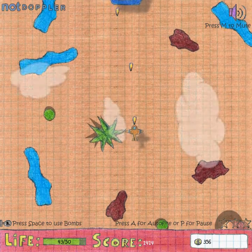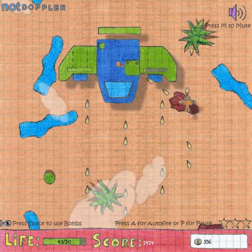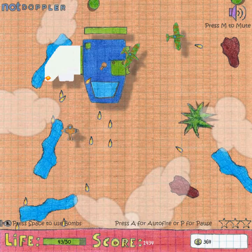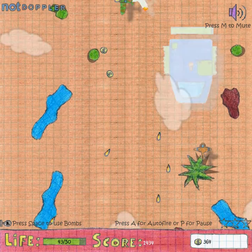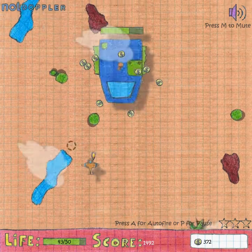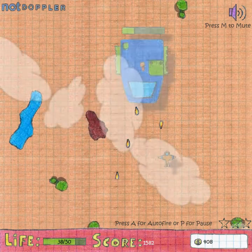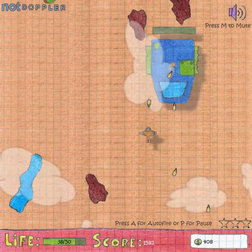Coming up next is the boss — you can hear the music change. For the boss, you have to destroy his wings before you can attack his main body, which makes no sense considering he shouldn't be able to fly at all without wings. But let's not question his superior logic. This boss, like everything in this level, is very easy and shouldn't be giving you any problems. I'll go ahead and use my bomb, since it would be wasted otherwise. The turret bullets are aimed at you, so you just move left to right or right to left and you don't take damage at all.